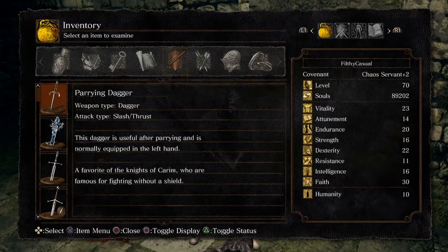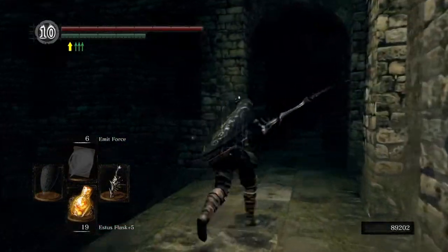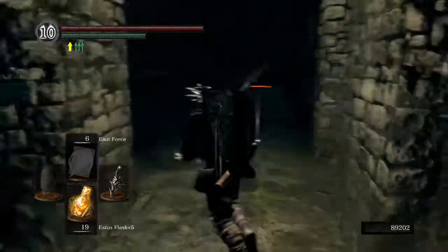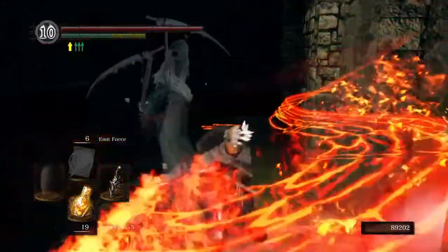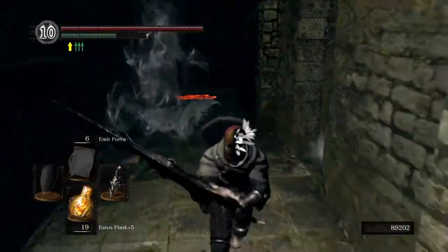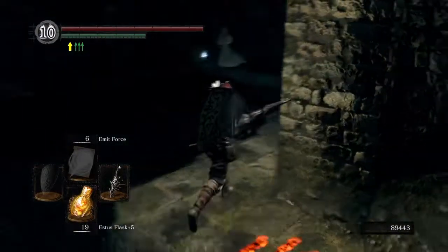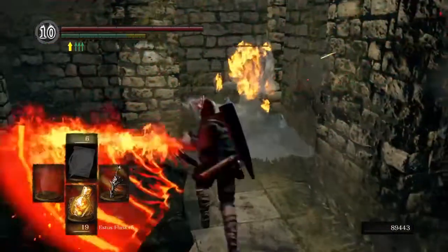This dagger is useful after parrying and is normally equipped in the left hand — a favorite of the Knights of Kareem, who are famous for fighting without a shield. There are three NPCs I can think of that use it in battle: Knight Lautrec, of course; the Anor Londo Firekeeper, she uses one; and if you happen to aggro Oswald of Kareem, he also uses a parrying dagger.